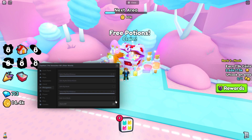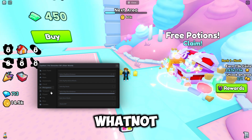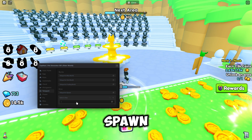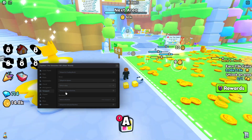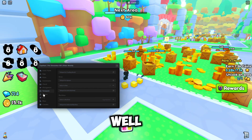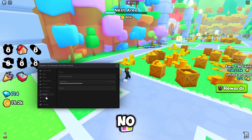Then we've got teleports — to the main world, tag world, trading, teleport to spawn, and you can select a specific area to teleport to. Just select it and press teleport, which is a nice feature. You can also teleport to all the different machines in the game. Then in the Player tab, you can choose your walk speed and enable no clip.